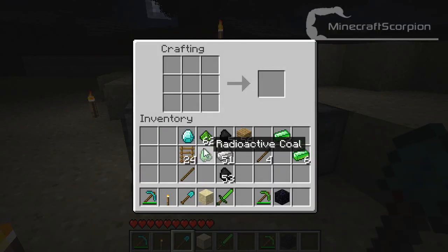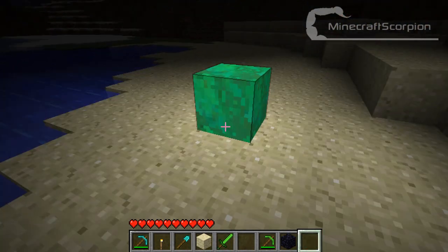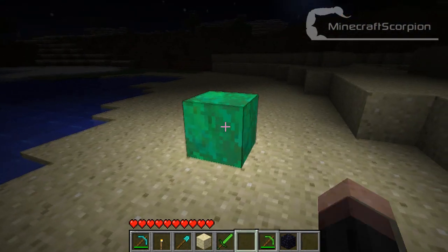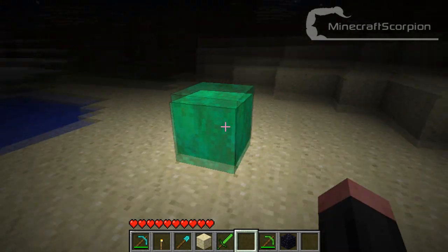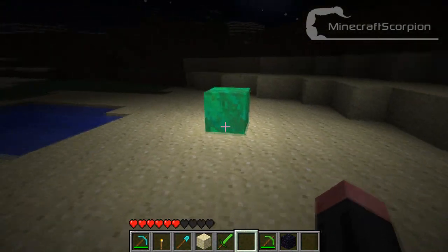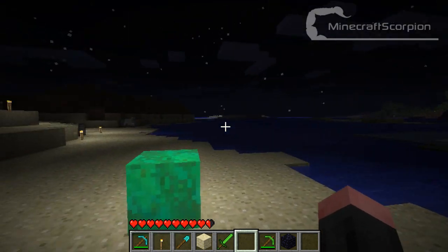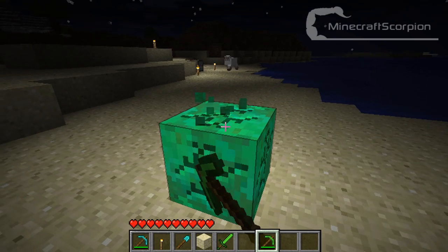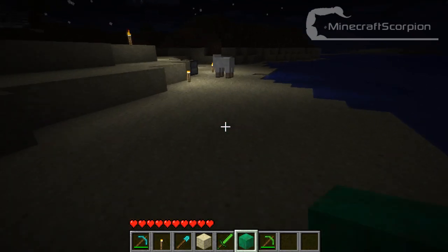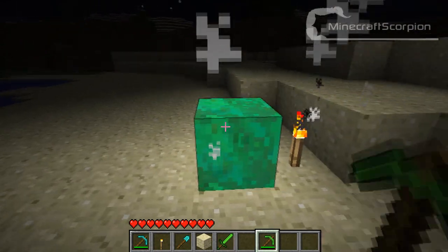And you've got one more thing. You can get your dust, arrange it like that, and that will give you a uranium block. And I believe this will give out light — it indeed does. It gives out pretty much light actually, and it should hurt too. It hurts 5 hearts, so if you step on it twice you're dead. I would say it's very effective for traps and such. Hey, there's a sheep! Let's try putting it next to this block. Hi there sheep, how you doing? See? It's very effective for traps.